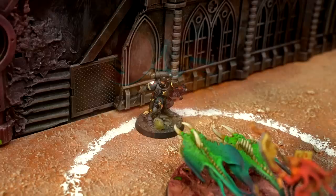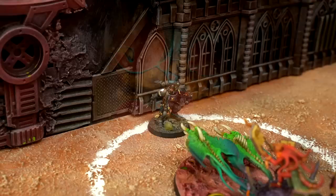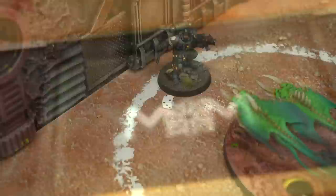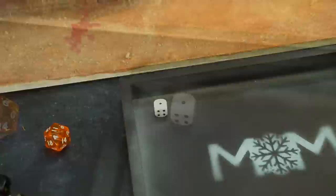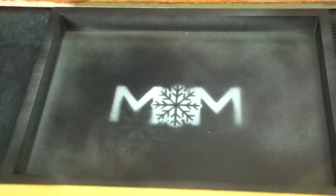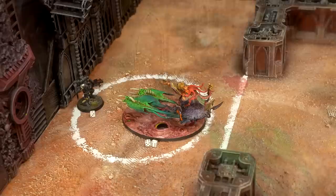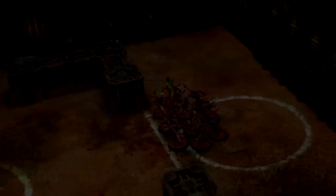Five mortal wounds would normally kill Alan outright, but his Iron Resolve warlord trait gives him one extra wound up to six total, and on a six for every wound he doesn't feel it. He rolls one six — so only four mortal wounds go through, leaving Alan with two wounds remaining. Smite is cast next: D6 mortal wounds on Alan — rolled a one, Phil command re-rolls to get three. Three six-up feel no pain rolls — two sixes — means only one mortal wound gets through. Alan has one wound left, still fighting like a trooper.